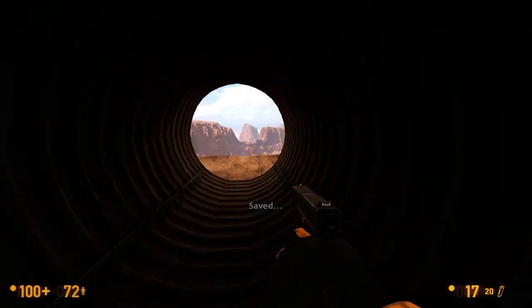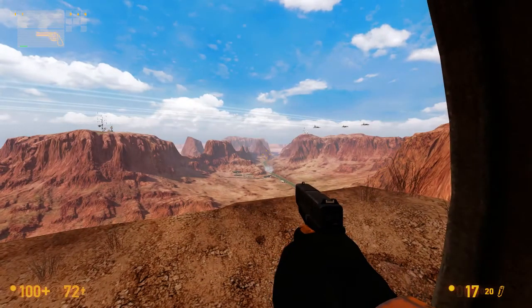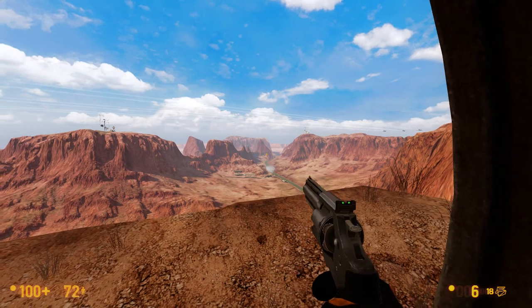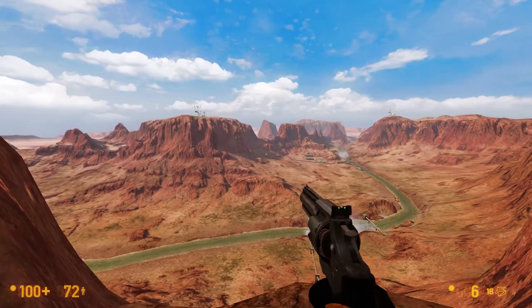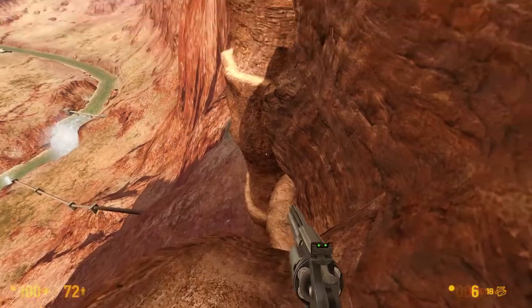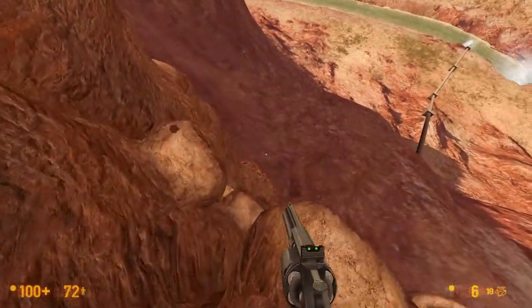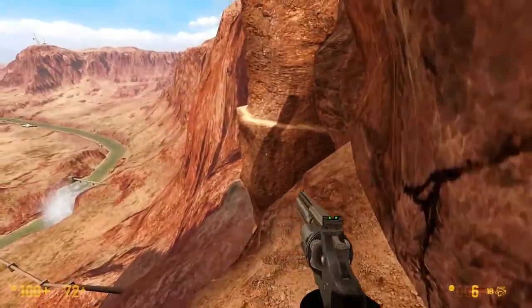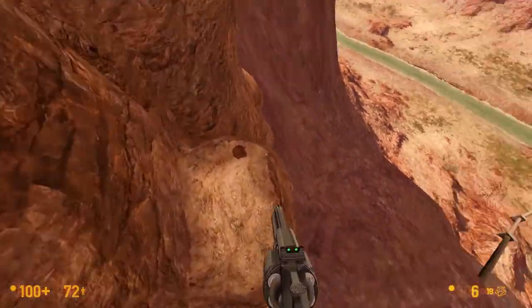In the original Half-Life it was an eyesore to look at — it was bad even by 1998 standards. In this game it's beautiful. Half-Life: Source was really weird looking. I'm sorry, I can't get enough of this view right here. I like places that look like this. Though I've got to admit, this is not looking like New Mexico to me — this is looking more like Arizona.